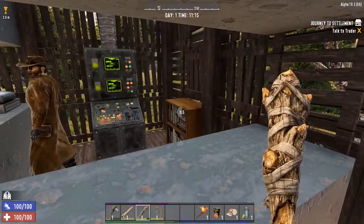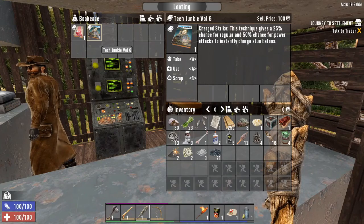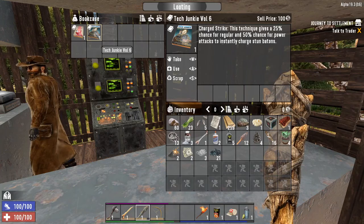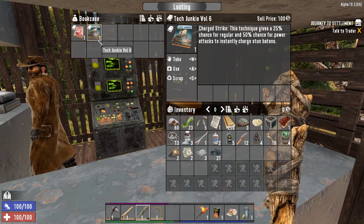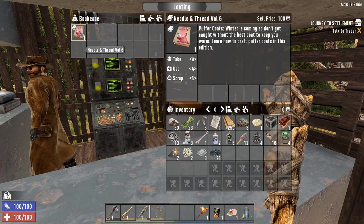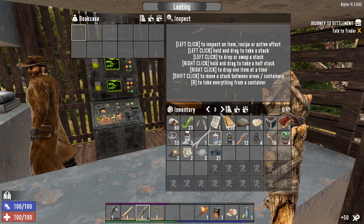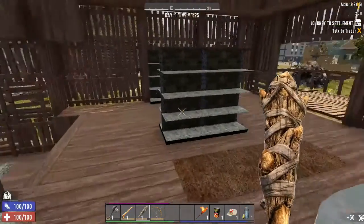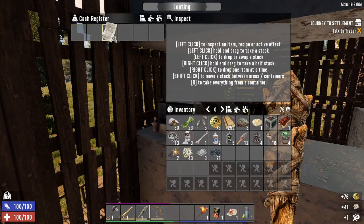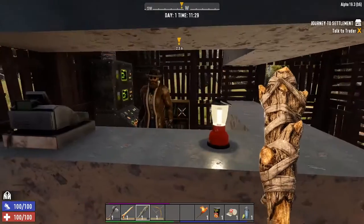Let's see — Tech Junkie Volume 6, Charge Strike: 25% chance for regular and 50% chance for power attacks to instantly charge stun batons. We're not using stun batons, but it's there. Puffer Coats — winter's coming, learn how to craft puffer coats. I don't think I've ever actually done that. Let's put a paper in there — it's 30 day loot respawn, but why not? He's got some paper waiting for us here as well, so if we remember day 31 or 32, we'll check those again.